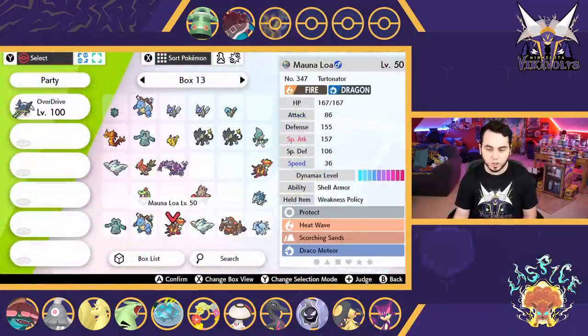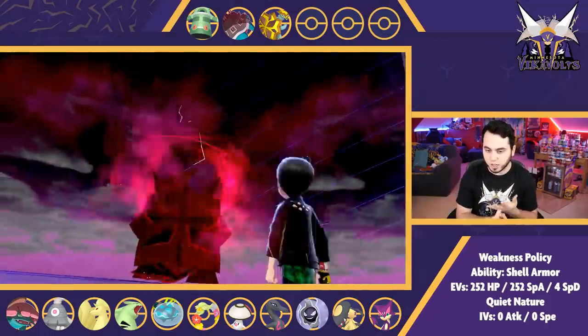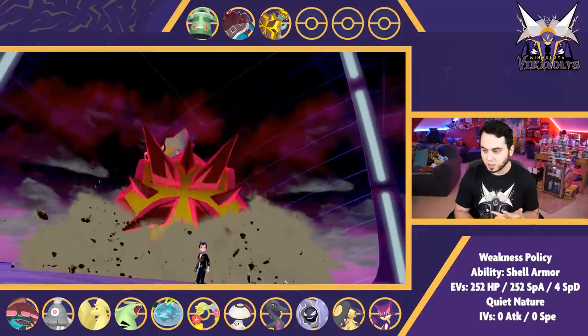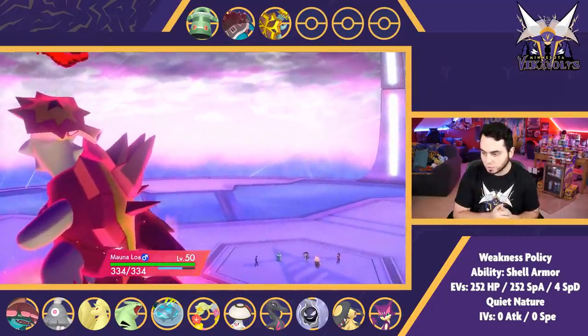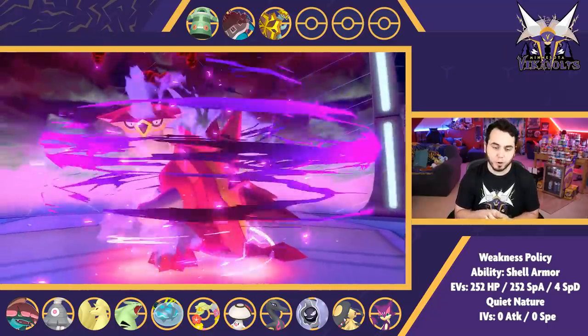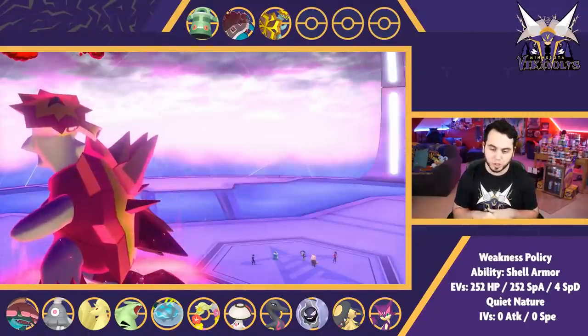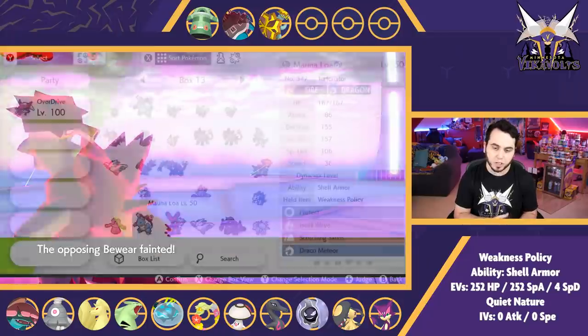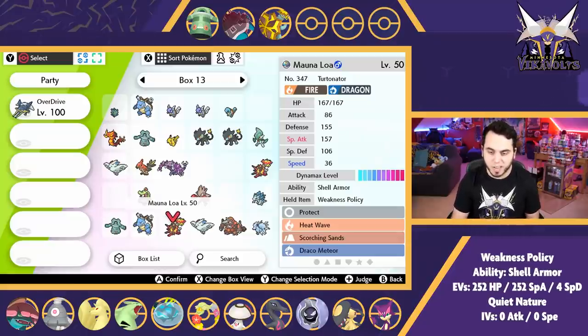Under the Trick Room condition, I think Turtonator can be really strong here. It's got Shell Armor, Weakness Policy, Heat Wave, Scorching Sands, and Draco Meteor. Turtonator is really good here — when you look at its typing, it's very good against Ninetales and Venusaur, minus Earth Power which just activates our Weakness Policy. It's okay against Araquanid, good against Salazzle, Comfey, Foongus, and Mawile. The Turtle Squad is going to be very much key to victory. Dynamaxing with the Weakness Policy lets us double Special Attack for tremendous damage. Her Sun actually helps Turtonator out, and Scorching Sands' Special Defense boosts can be clutch against a specially heavy team with Venusaur and Ninetales.